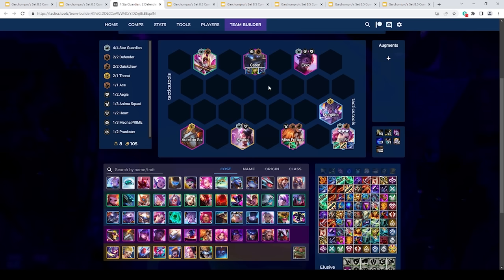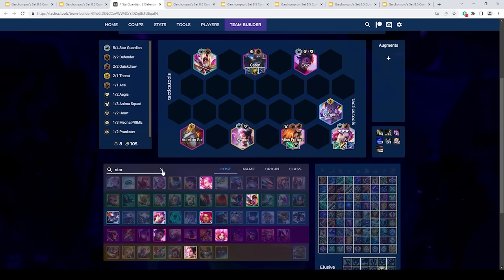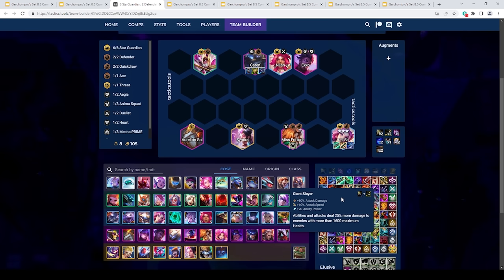One important variation is if you have a Star Guardian Crest — this is one of the best things you can hit. Put it on Misfortune and go for 6 Star Guardian, probably dropping Morgana and putting in Nyla. Now you have a nice 6 Star Guardian board — your Misfortune is going to do a crazy amount of damage. You probably don't want Shoujin on Misfortune if you're running Star Guardian; just go double damage item on her and she'll just wipe the board. With 6 Star Guardian, Aurelion Sol generates so much mana that he's constantly casting.